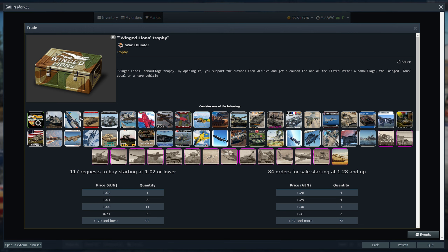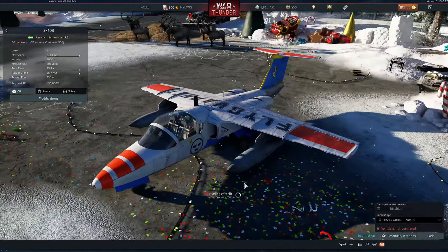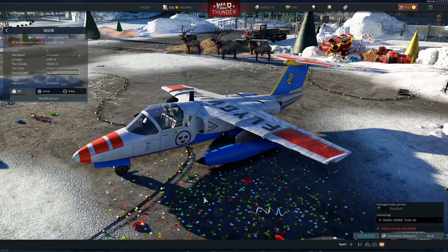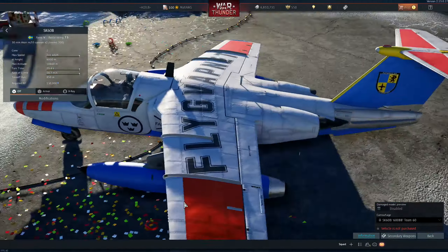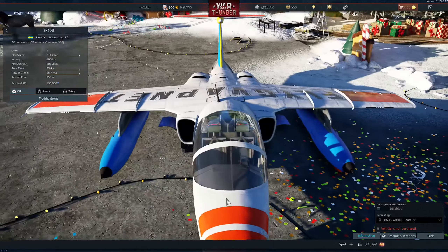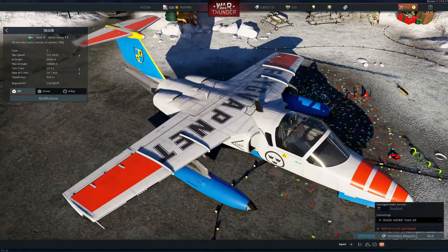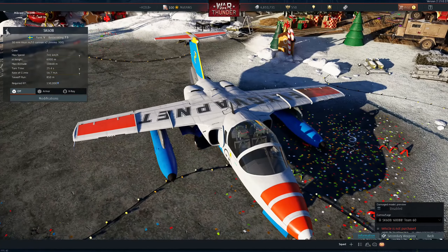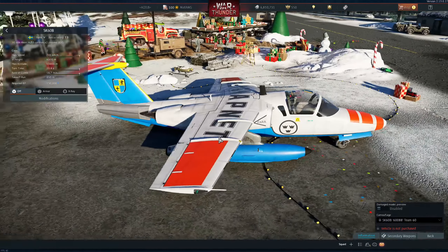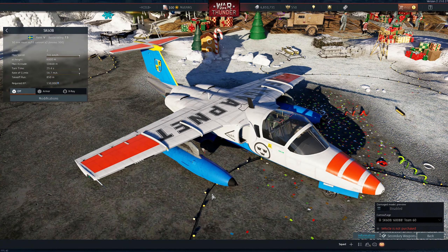So the first skin — here we have the second skin, finished loading now. It's from a squadron, basically an aerobatic squadron from Sweden. As you see, it's a historical camo, so pretty cool, right? Pretty weird actually for the SK-60, but pretty interesting, and weird at the same time.